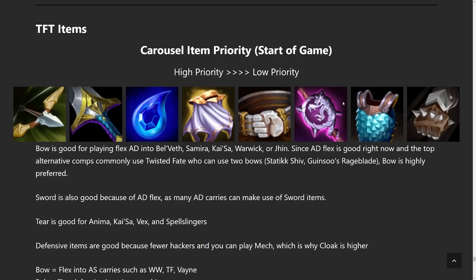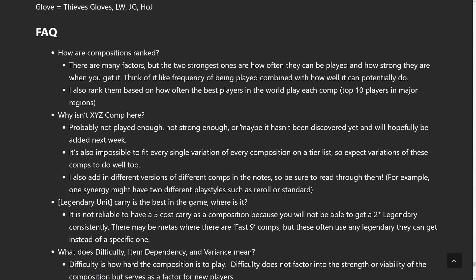For items, things are pretty much the same as last week. Bow and Sword are just the best because all the good comps right now are attack damage comps, so there's not too much to think about when going for your first item off the carousel. Tier is decent because it builds into some of the secondary comps like Spellslingers, Kai'Sa, and Anima Squad, but your bread and butter is definitely the Bow and Sword on this patch.